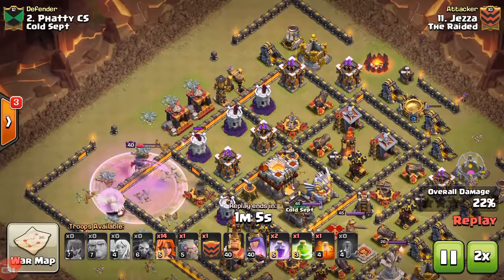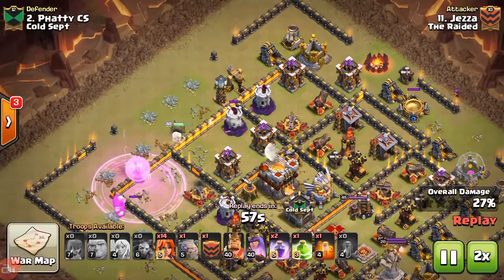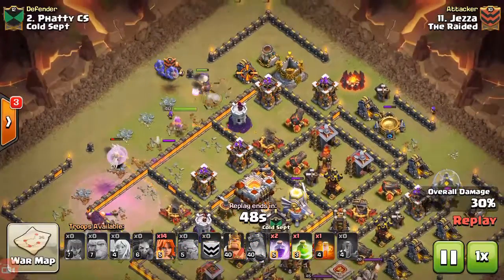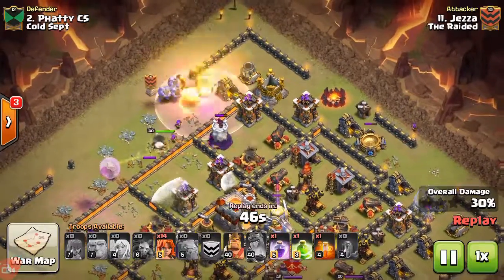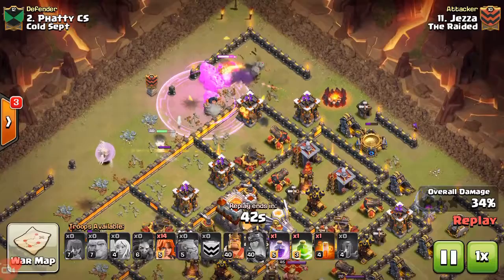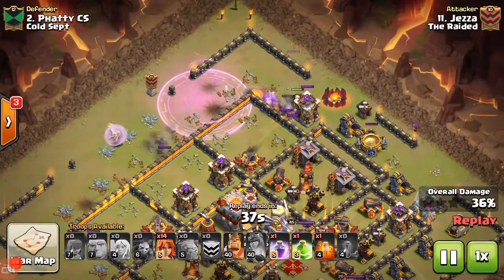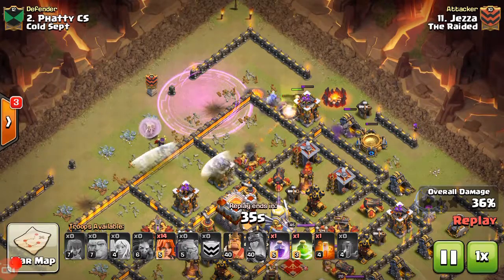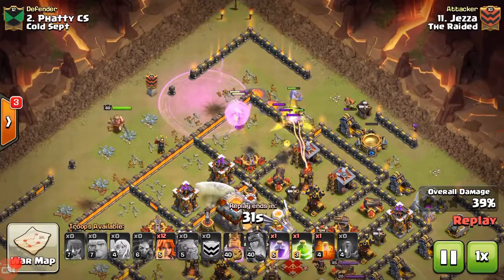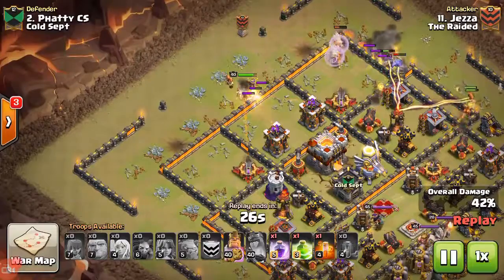He's getting teslas, wizard towers, archer towers — getting a lot of value out of this queen walk. Right here he drops his golem again with his bowlers, doing a golem-bowler walk instead of a king-bowler walk, saving his king for the valk dive again. That cuts out this entire side. Then very smartly he drops two more valks over on this other side just to make sure everything funnels in properly.